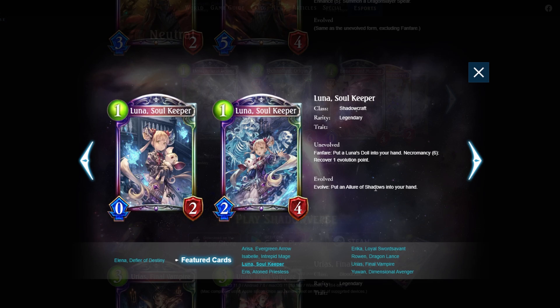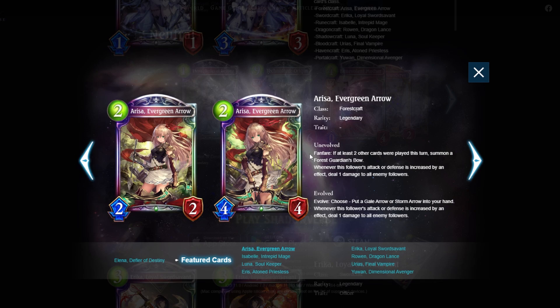So you could potentially get a Rowan in portal craft if needed, which may or may not be useful. As for other uses of Elena — in Shadow you can use her as a one-mana gain two shadow, which is really good. She also gives you Luna Soul Keeper, a really good shadow generator: two mana for two shadow, draw two cards, and a necromancy user.